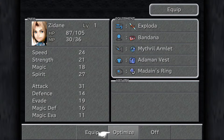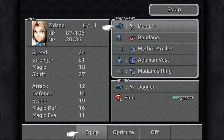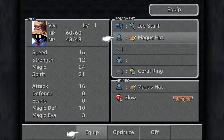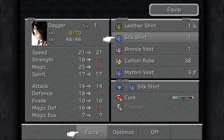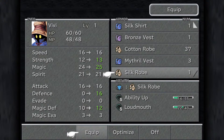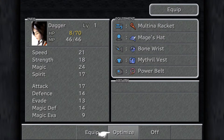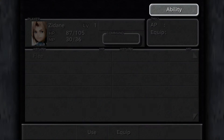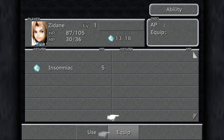We're going to briefly change some equipment: optimise Zidane and give him the dagger, give Vivi the Ice Staff and the Silk Robe, and optimise the other characters' equipment. In terms of abilities, try to give everyone the Insomniac ability — anyone wearing a Bandana and Coral Ring can get that. Vivi also needs to have the Loud Mouth ability equipped. If you don't have those abilities it's not absolutely essential, but it will help out immensely throughout the upcoming section, especially Insomniac.